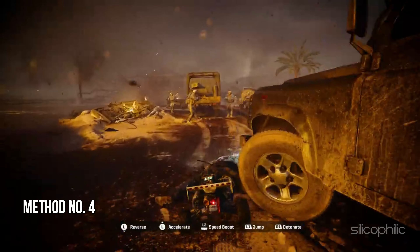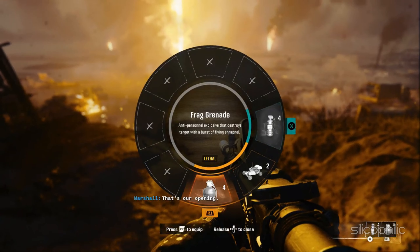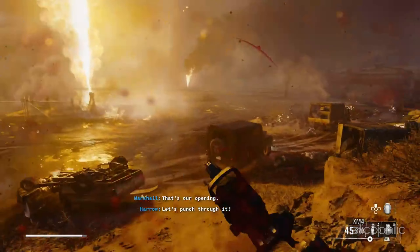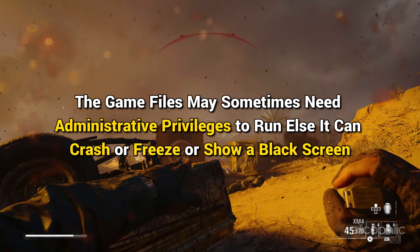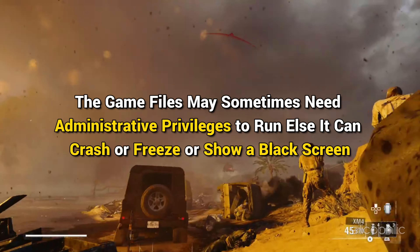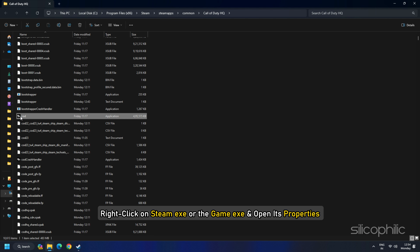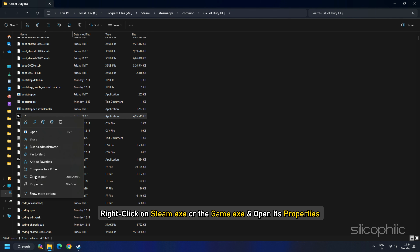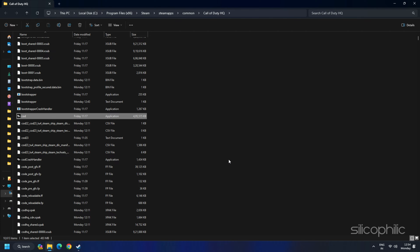Method 4: Run Steam or Black Ops 6 with administrative privileges. The next thing you can do is run the game as an administrator. The game files may sometimes need administrative privileges to run, else it can crash, freeze, or show a black screen. So go to the game installation folder or Steam installation folder. Right-click on steam.exe or the game exe and open its Properties. Head to the Compatibility tab. Check the box for 'Run this program as an administrator.' Click on Apply and then OK. Now launch the game and check.